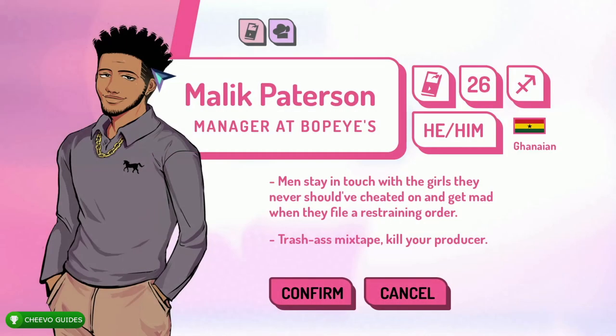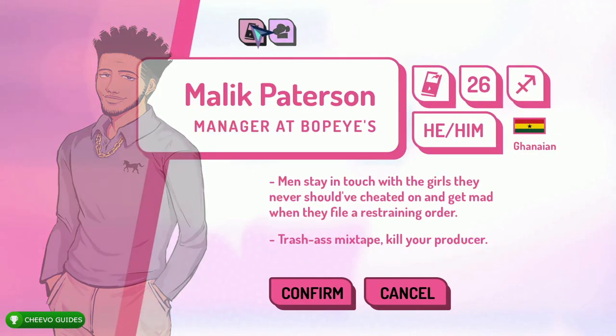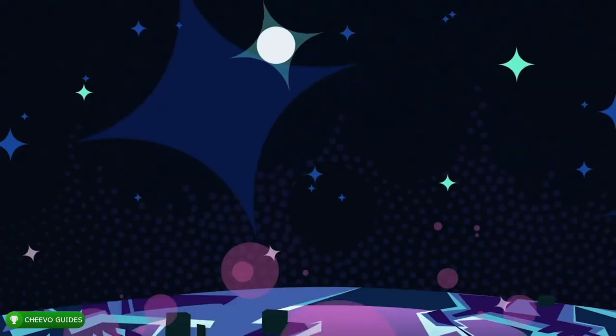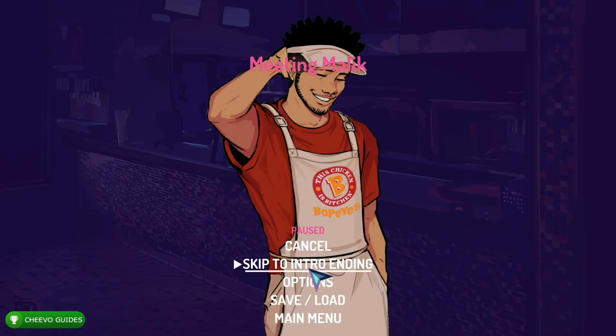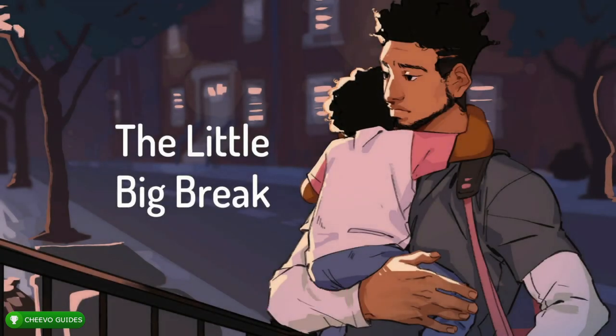First things first, you get an achievement after doing the intro with Malik. So we're going to select the first character, which is Malik — select Malik and then go to Confirm. We're really only going to have to play through the game with two characters, and then we'll unlock the fourth character. Start up the game with Malik, and once it starts simply press Start and go to Skip to Intro Ending. This automatically skips through the intro and unlocks our first achievement worth 200 Gamerscore for meeting Malik.